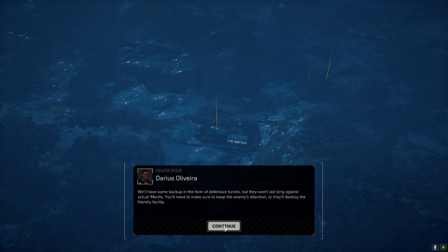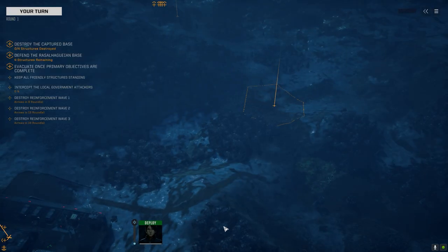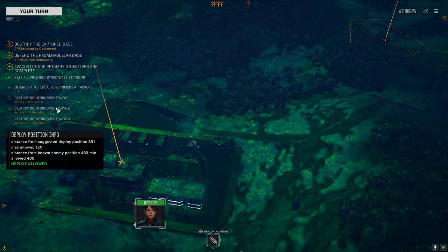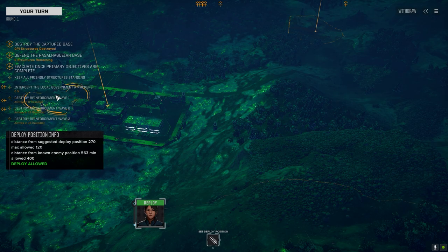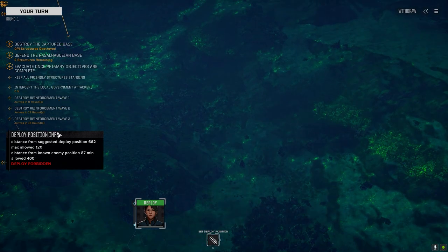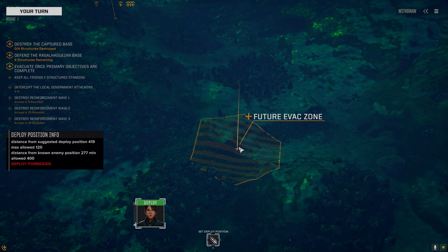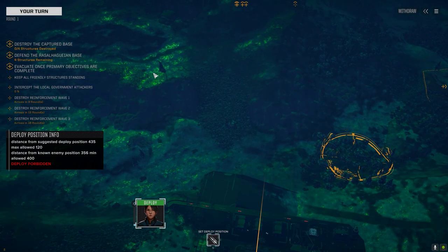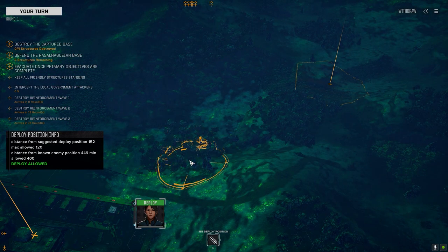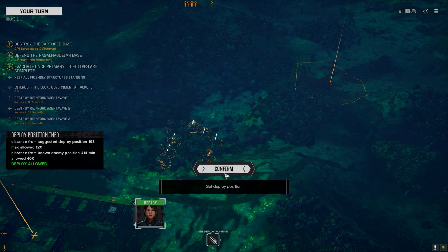Command interface initiated. Okay, here we go. That's the base we've got to neutralize — I don't think I've actually done an attack-and-defend on this particular map before. The one I've normally played on is the temperate one. Got defensive turrets — waves coming in at turns 9, 13, and 16. Normally what I like to do is expend all enemy forces before destroying the base. We have to worry about the turrets though. That's a future evac zone so we know where that is. Enemy looks like they're right up on us — let's drop in the trees.